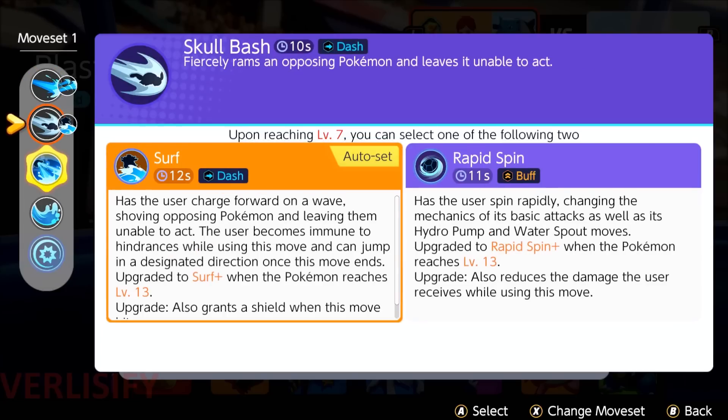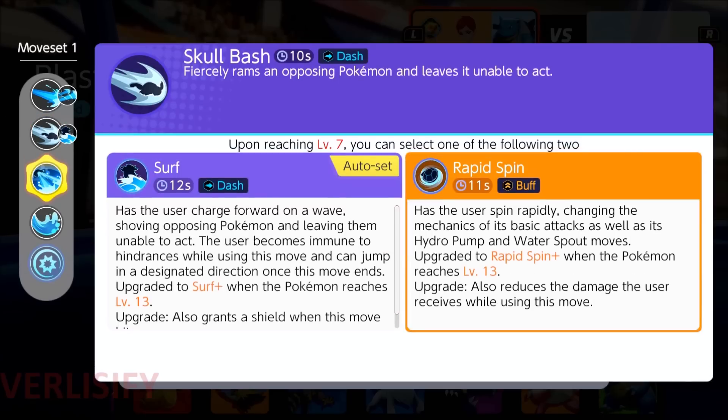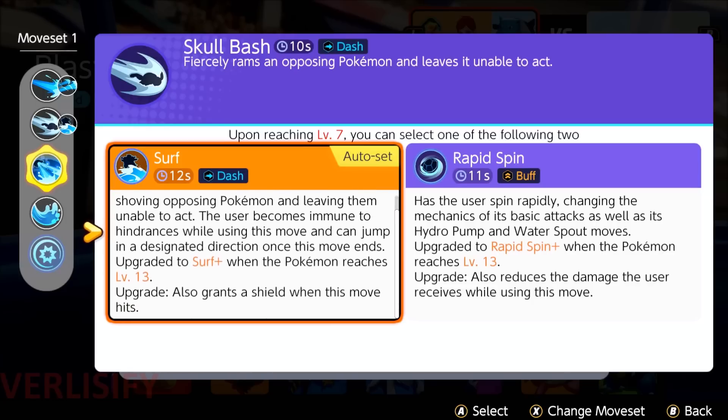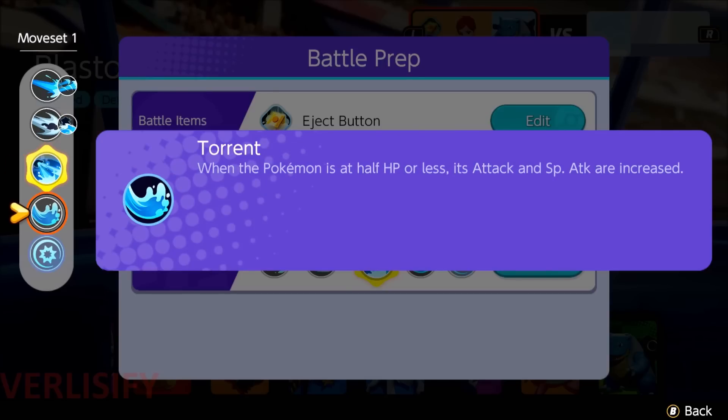At level 7, Skull Bash upgrades into Surf or Rapid Spin. Surf is just insane — it's a much larger Slowbro Surf that you can jump off of at the end of its usage. You kind of have the Greninja Unite move where you pop off in a direction. You want to flash in, position the Surf, jump off, hit people with Hydro Pump, and ridiculous things happen. The level 13 upgrade grants a shield. So you're going in, you're unstoppable, you're displacing, you're a tank, and you get a shield. Blastoise is ridiculous.